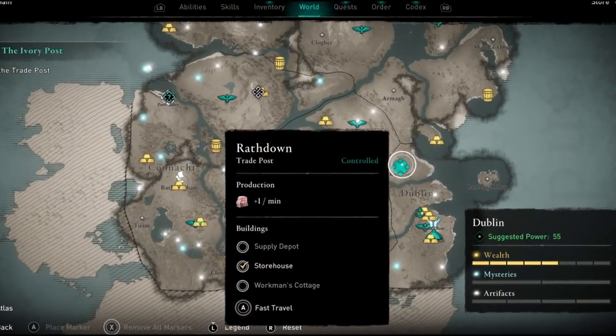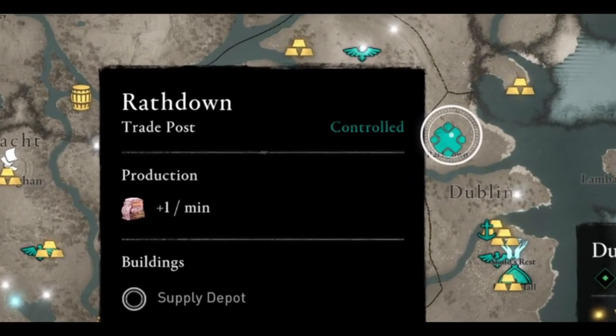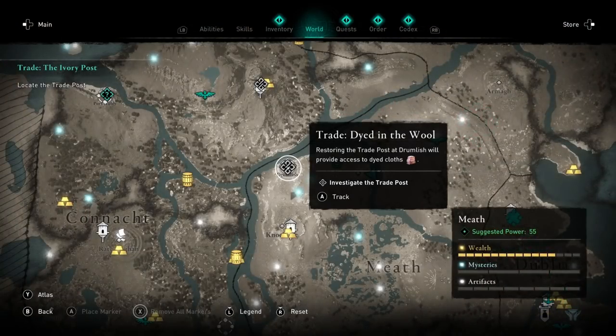There's no limit on how many of these quests you can do, so you can just repeatedly come back and get more for a fast supply of trade resources. The second way you can get trade resources is by capturing trade posts throughout the map, which reward you with one trade resource per minute depending on what trade posts you've captured.